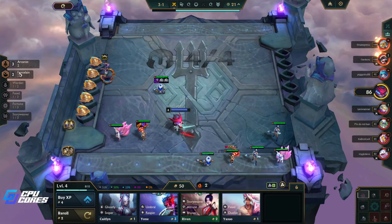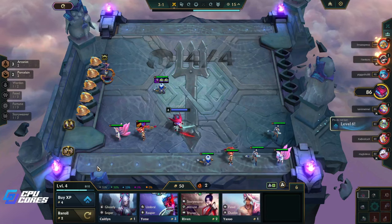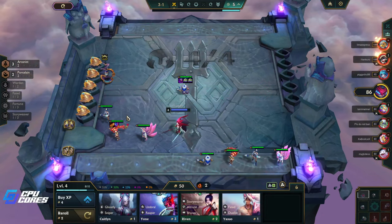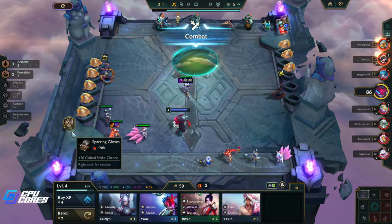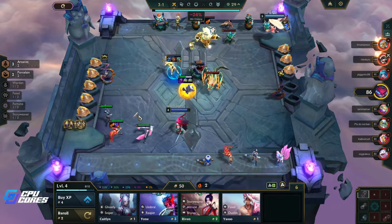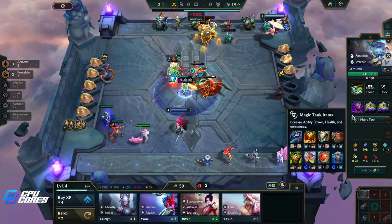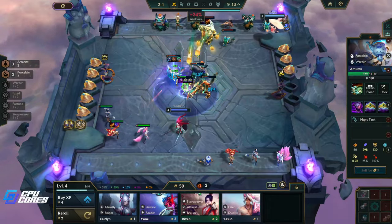Very good start — we have three Arcanists, just need Niko or Alawi, and we put both of those in. Our front line is a little weak right now but it'll get better. Let's put Amumu right in the middle so he gets aggro right away. This will probably end up being a Jewel Gauntlet. 236 AP, 298 AP — his ability heals him for a metric ton even as a one-star unit.